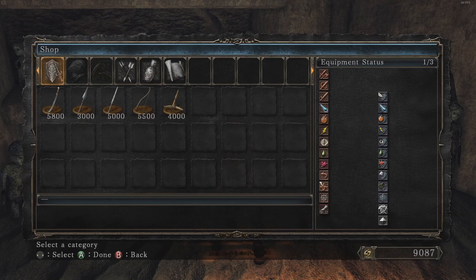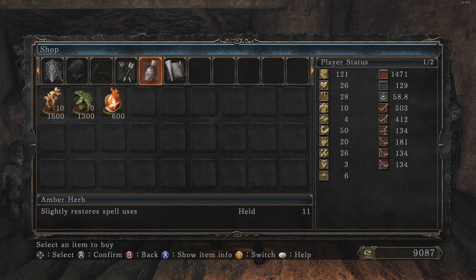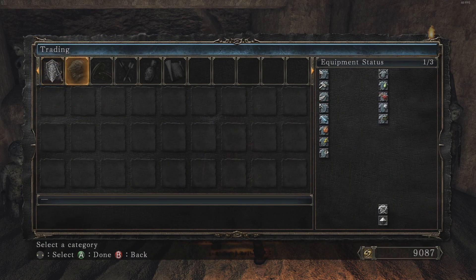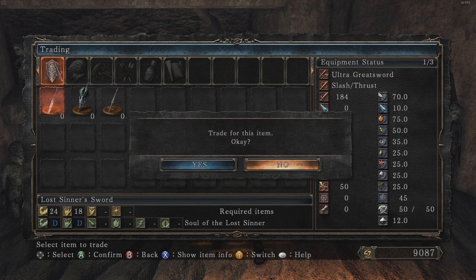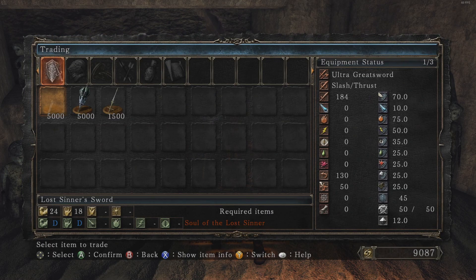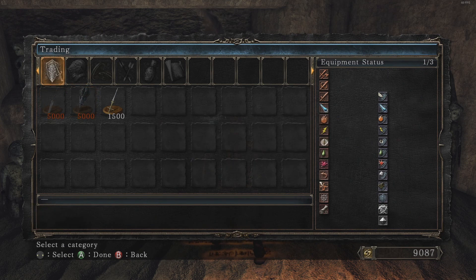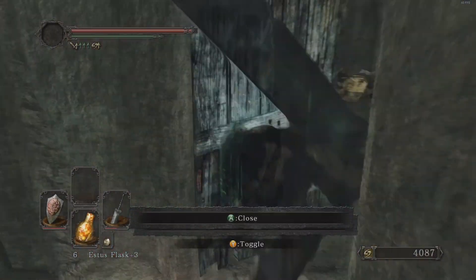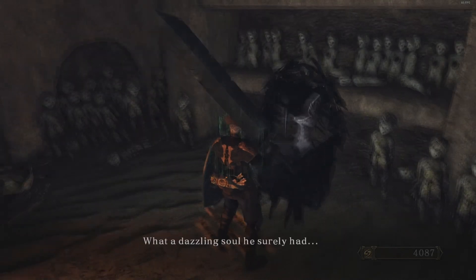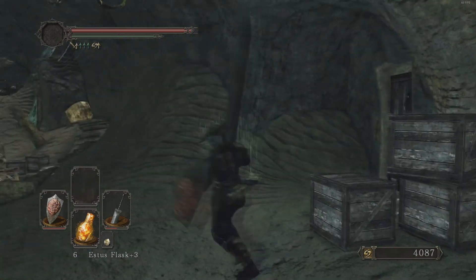Ornifex is like a blacksmith, but she also trades in boss souls. She also sells the heavy crossbow and unlimited Flame Butterflies, so if you need those, you can get them. The thing I'm really interested in is this stuff — the Lost Sinner's Sword, which is a weapon that scales more with Strength than Dexterity. Oh, she gives me one free weapon I can trade over. And we also have the Old King's Ultra Greatsword, which I will also go and get right now. She might have something she gives you if you pay enough souls to her — but I'll figure that stuff out later on.